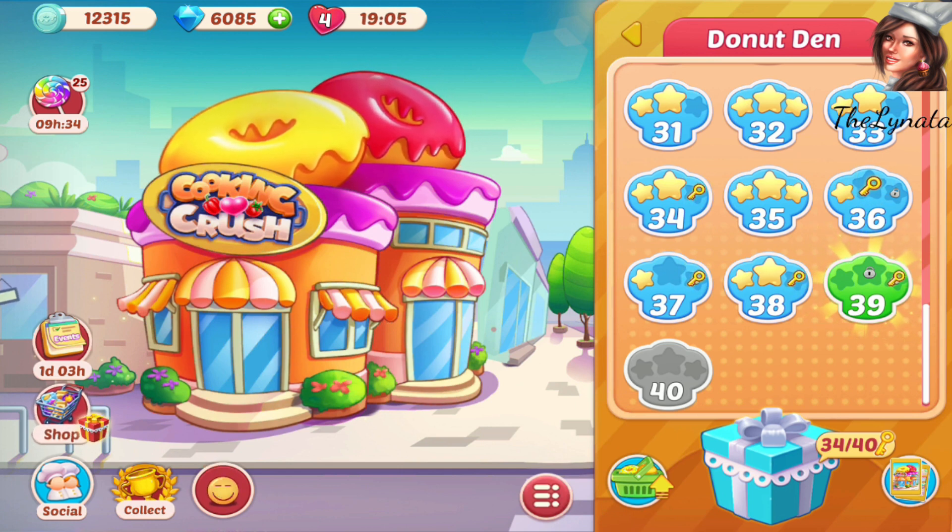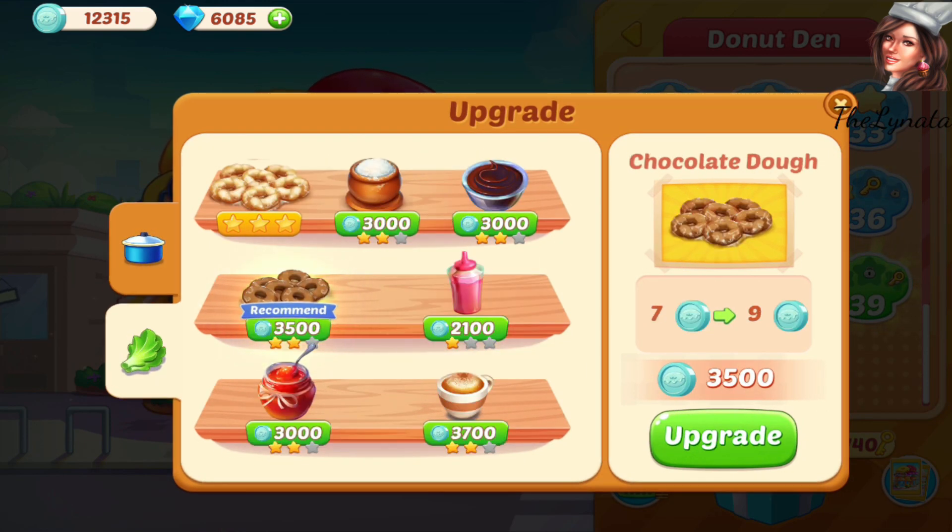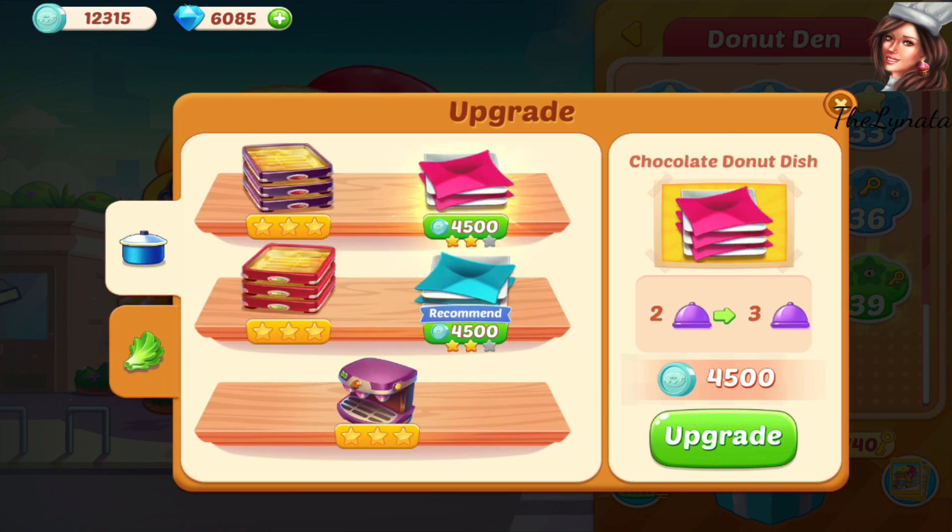But before that, I have to make six keys here. I wanted, before playing these six levels and showing you level 40, to make some upgrading with you together, so you can see the previous and the last version of most of the upgrades. Very very important for me is to buy the chocolate donut dish.